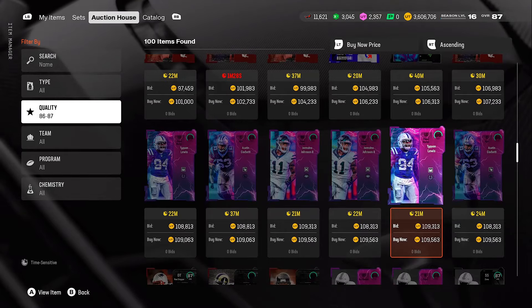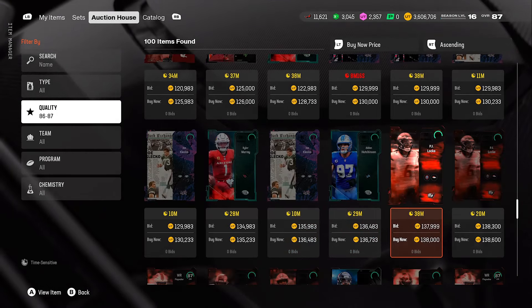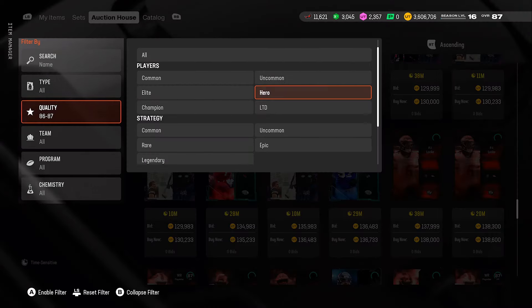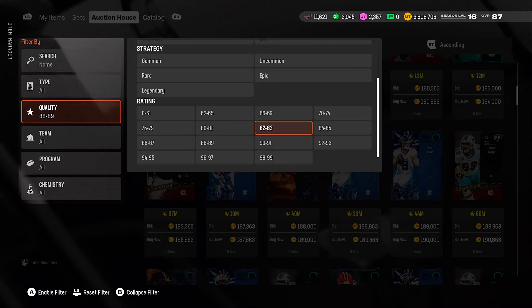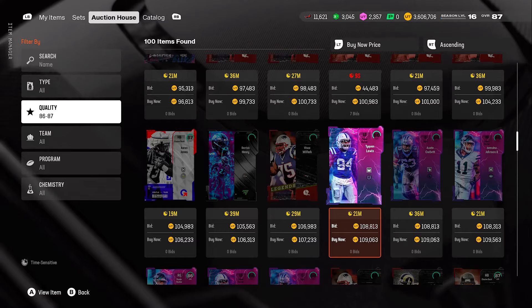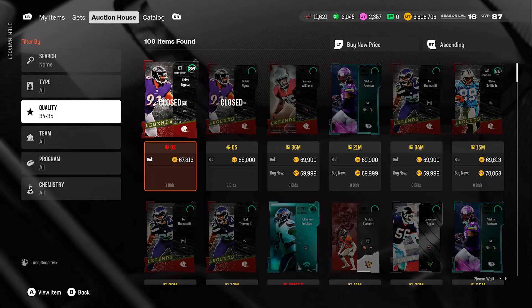Looking at the 87s — some of these are around 135k to 150k. I'm not going to pay that much for an 87 because you can get 88 overalls for around that price, so you're better off just getting the 88. My rule: if you're picking up an 87, find one going for 110k or lower. If you can't find an 87 for 110k or lower, just go with the 88 overalls. If the 87s are close in price to the 88s, don't bother — they're not worth it.